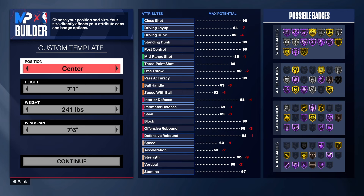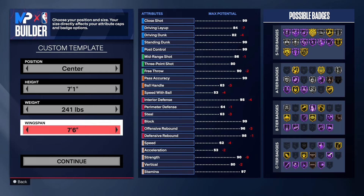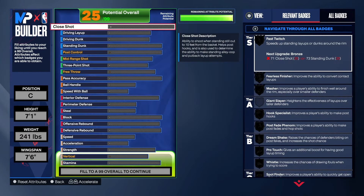With this build, we're going with the center position. 7'1 for the height. Normally I don't go 7'1, but I create so many 7'4 centers that I decided to go 7'1 — not a height that I like. I tried one at the beginning of the year and I didn't like the build, but there's still a lot of them running around. 241 on the weight, 7'6 wingspan.